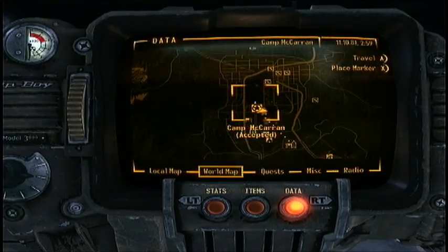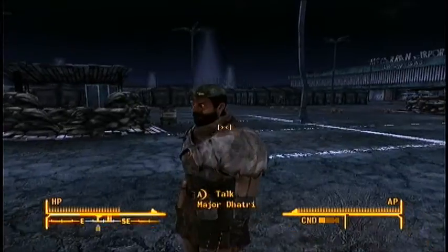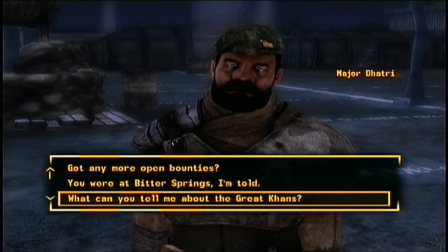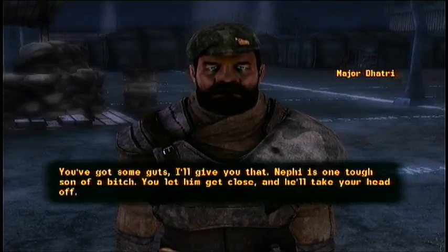You don't need to get this quest to get the weapon, but I recommend going to Camp McCarran and having a little chat with Major Daughtry. He will give you a quest called the Three Card Bounty. When he asks you who you want to hunt, you want to hunt Driver Neffy.